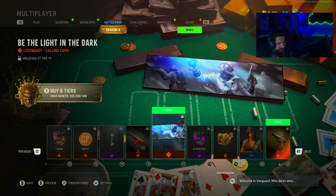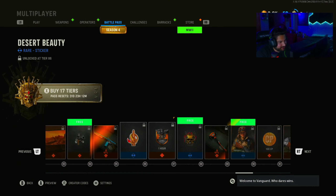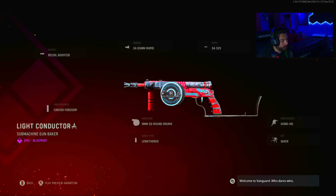I have yet to look at the ones after it, but I think that might be the nicest looking one. This one might be up there too, but this is a tier 100 blueprint, so that's kind of unfair — it's supposed to look really good. But the Light Conductor Sten has got a red and blue color scheme, with blue wiring around it. It looks pretty cool.